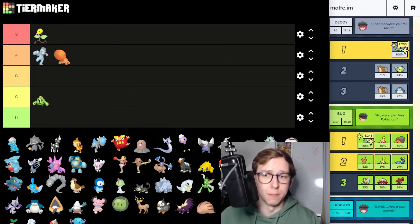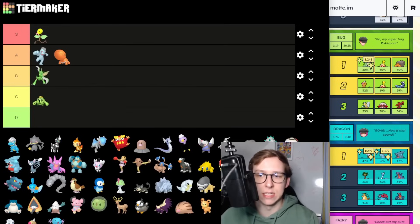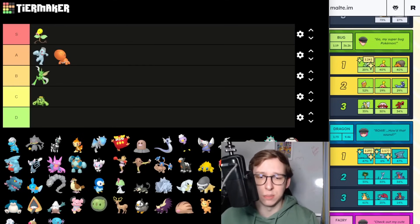Moving to the Bug-type Grunt, we have Scyther first, which is an interesting Pokemon with a shiny chance. It can be okay for PvP — Scyther can be decent in some smaller metas like the Halloween Cup, but not so great in Ultra League anymore. It was actually very decent back in the day but it's not really in the meta for it anymore.